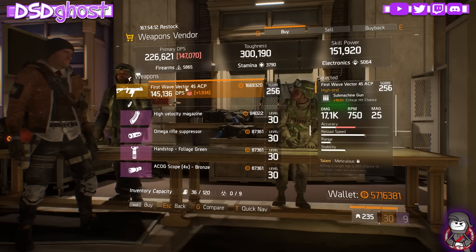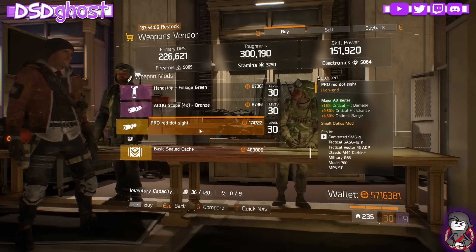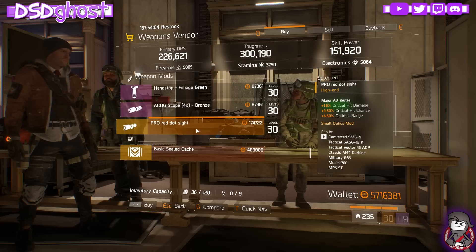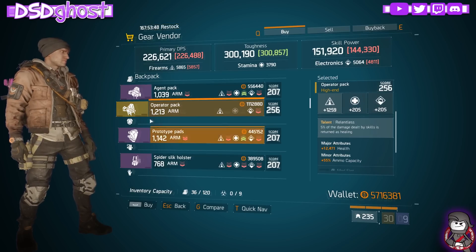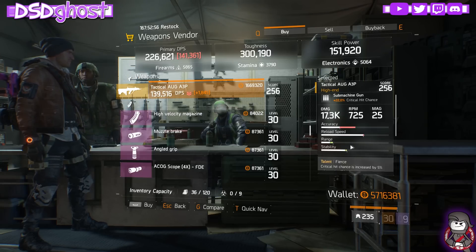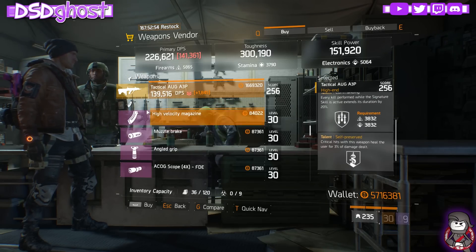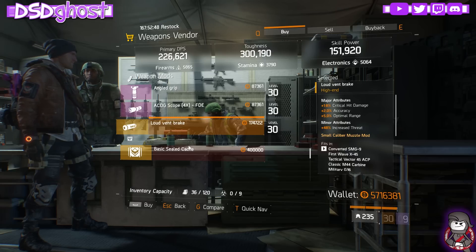Base of Operations Weapon Vendor. We have a Vector with Meticulous, Predatory, and Fierce. We have a Red Dot Sight with crit damage, crit chance, and optimal range. Base of Operations Gear Vendor - we have a Relentless Backpack and Firearms with Damage Resilience. Camp Hudson Weapon Vendor - Tactical Log with Fierce, Commanding, and Self-Preserve. And a Loud Vent with crit damage, accuracy, optimal range, and increased threat.